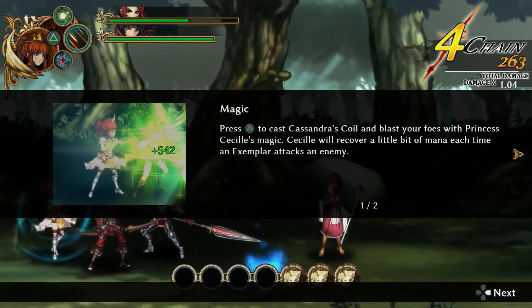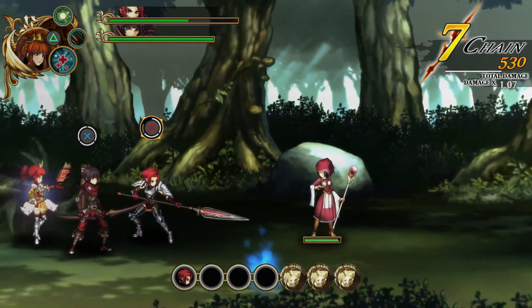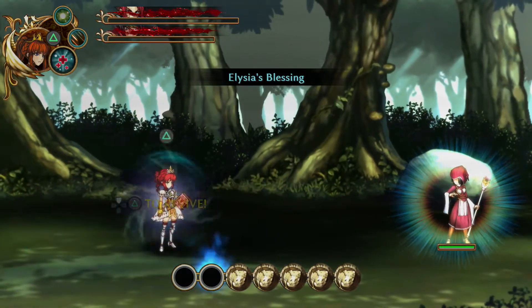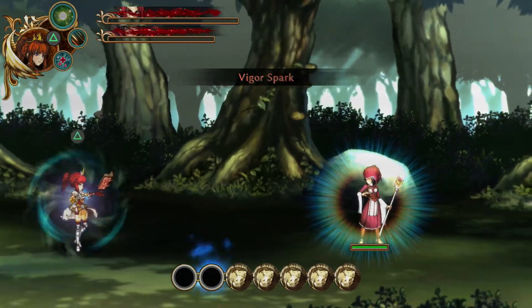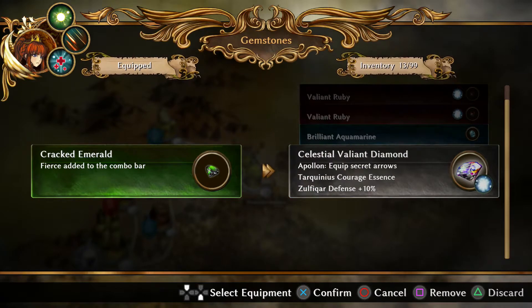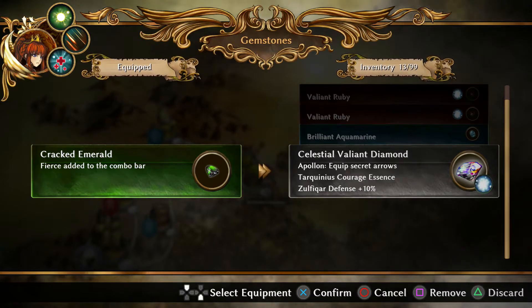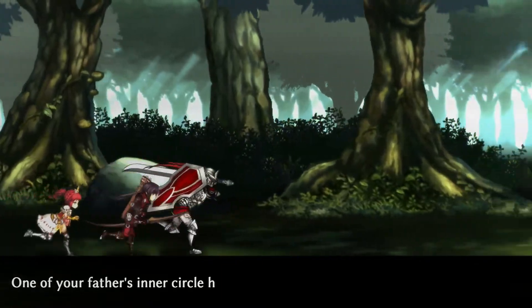You might be wondering what Cécile's role is in all this. She's a mage of sorts in battle. Her initial set of moves are heal, Cassandra's Coil — which is like an energy beam — and a resurrect spell for when the exemplars lose all their health. These spells are charged for use as the exemplars deal damage. Spells can be switched out using certain gems that provide buffs and sometimes negative effects to balance things out. The gems in general, that are not slotted to Cécile's spell choices, can have different abilities depending on how powerful the gem is.